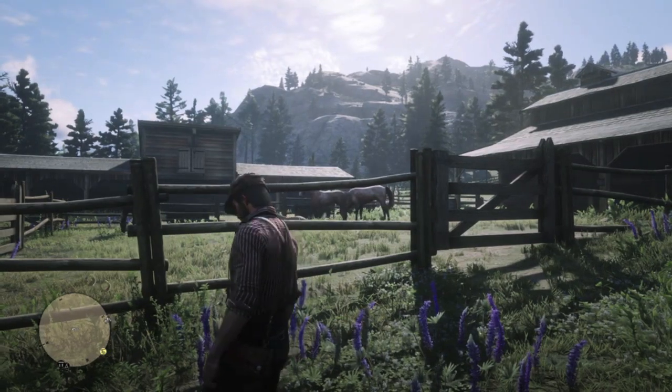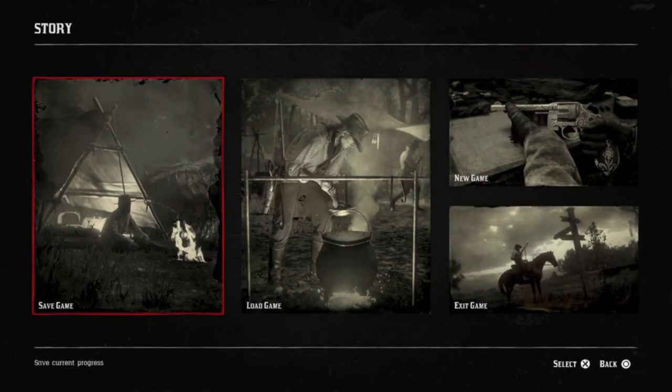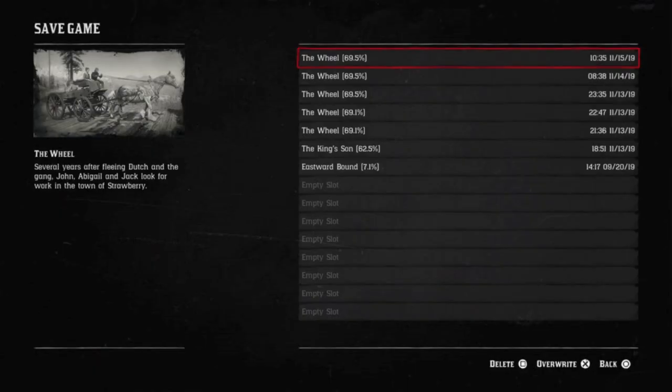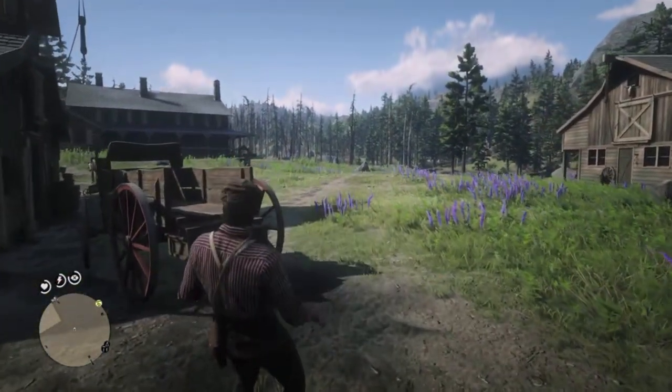If they're not there or you don't see any new horses, make a save in either a new slot or over a slot you don't care about. Then run a bit to activate the autosave and then load that save you just made.